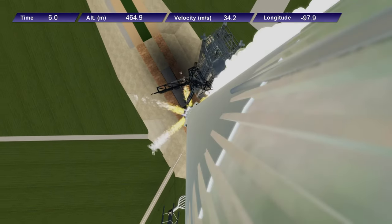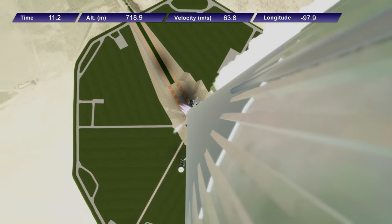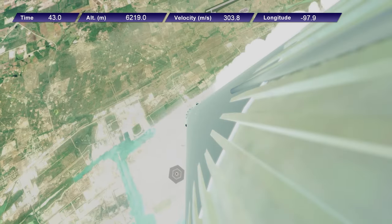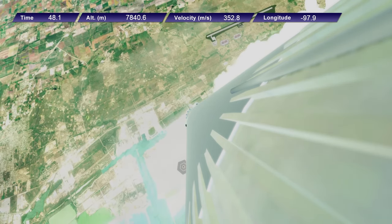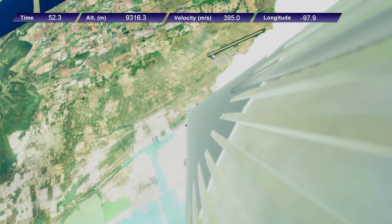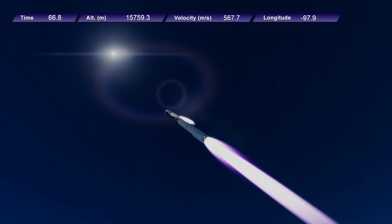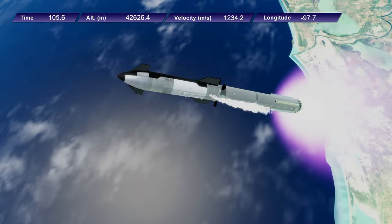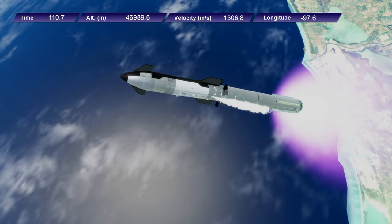Off we go from Tampico. The launch script I modified to launch from Tampico — that's a trivial thing. But the landing scripts don't seem to be working quite right, so I'm going to have to work on that. That's not PEKKA's problem — PEKKA did make the launch and landing scripts for both Super Heavy and Starship, but he doesn't have my Tampico terrain, so those are all tuned for Boca Chica.